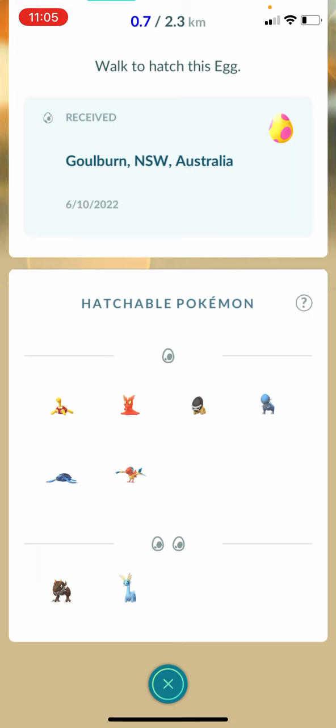Shuckle is a shiny, Slugma is a shiny, Sheldon is a shiny, Cranidos is a shiny, and Turtwig and Archen are now the brand new shinies that you can get in here. So 7-kilometer eggs are pretty good. You've got probably less than two days to go on these, so I would say start opening some gifts and get some 7-kilometer eggs for yourself.